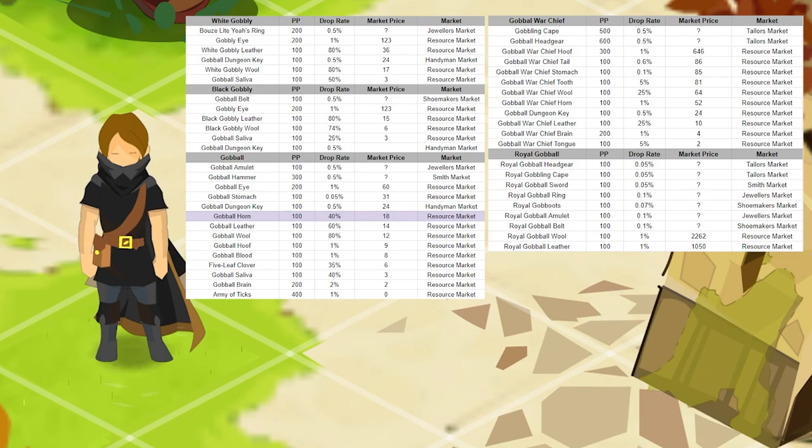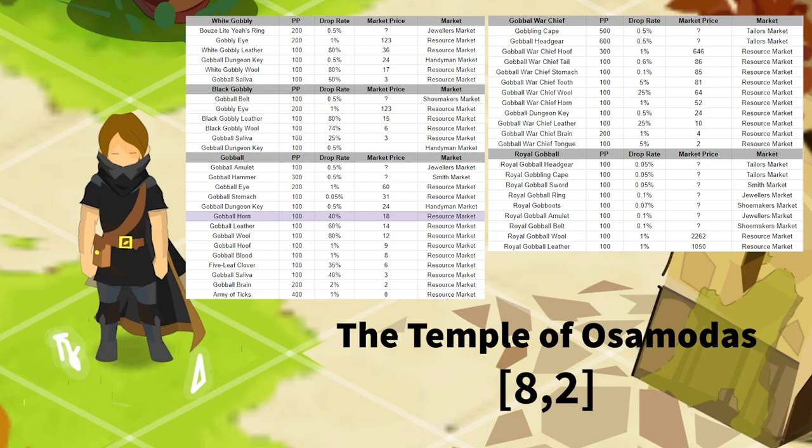The Gobble Horns are an exception — they have a drop rate of 40% which is really nice, but I wouldn't recommend selling them as is. You can go to the Osamoda temple and exchange 100 Gobble Horns for a small scroll of wisdom, which you're gonna use when scrolling. If not, you can just sell them for more profit.